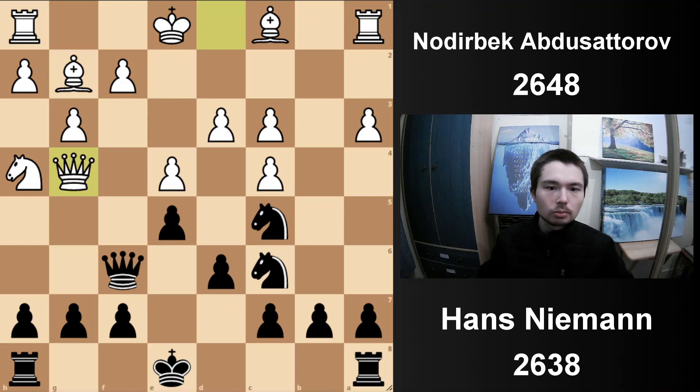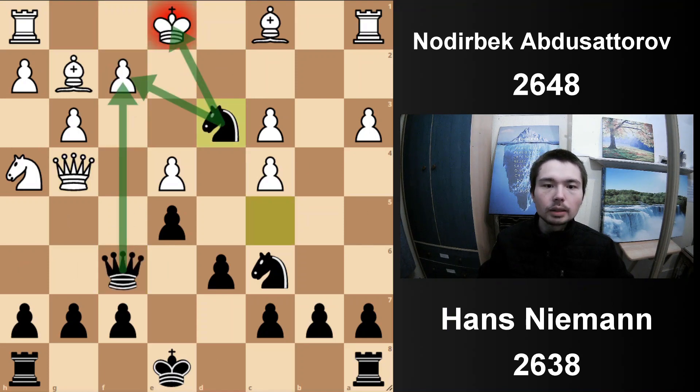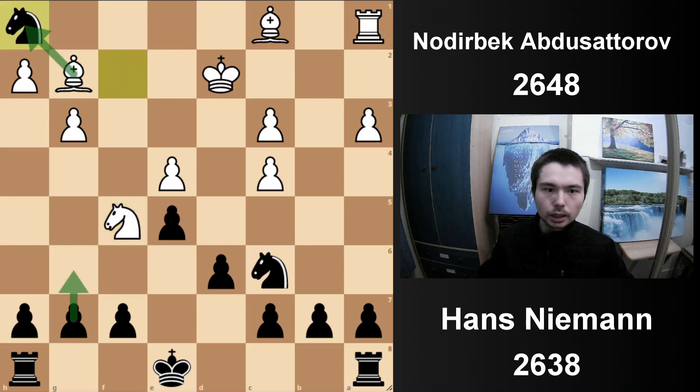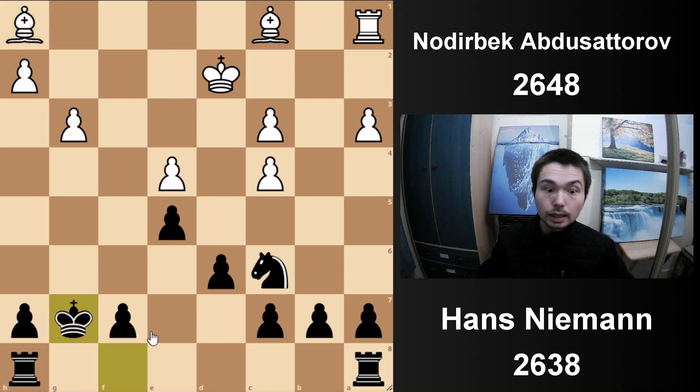Nodirbek takes the bishop. The idea: check - you can't go here, that's game over. King d2, then the knight hits the queen and the rook. This transition actually works out really well for white. Queen f5 offers a queen trade, the queens come off, you take the rook. Black is one move away from being alright, but there's an absolutely brilliant move - not to take the knight, go check first. Both knights are under attack, but if you take-take, black is now winning - rook for bishop. But no, white has seen further.